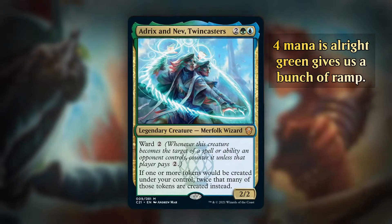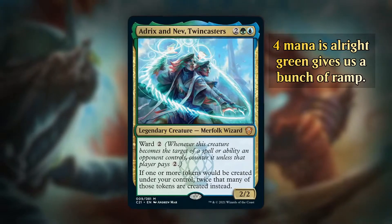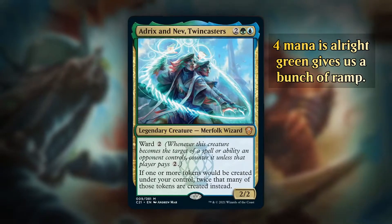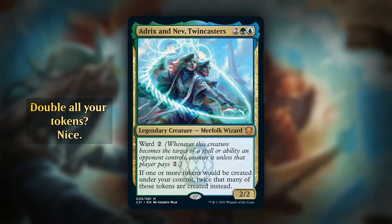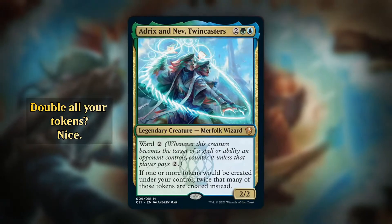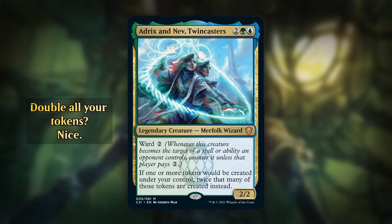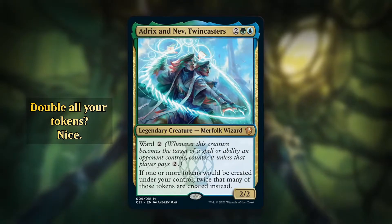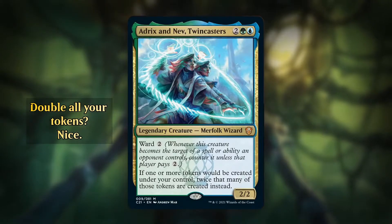Four mana, which is pretty okay. We've got a bunch of ramping green and if they die, we can bring them back pretty easily with the amount of mana we're going to be making. They have Ward 2, which means whenever this creature becomes the target of a spell or ability an opponent controls, counter it unless that player pays 2. And if one or more tokens would be created under your control, twice that many tokens are created instead.